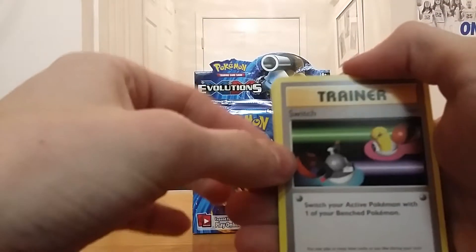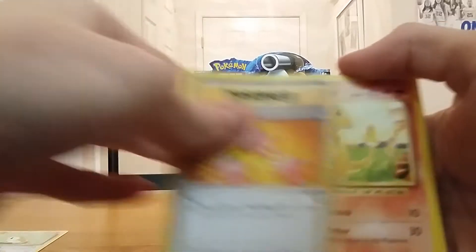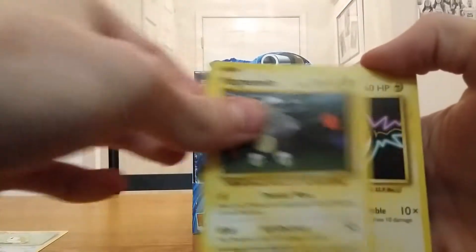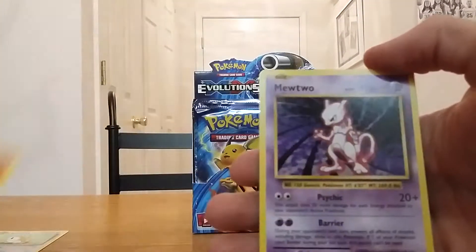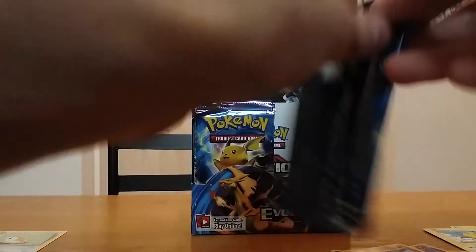We have the Switch, Koffing, Revive, Charmander, Rattata, Caterpie, Magnemite, Voltorb, reverse holo Machop, and Mewtwo regular — it doesn't matter, no sleeve.